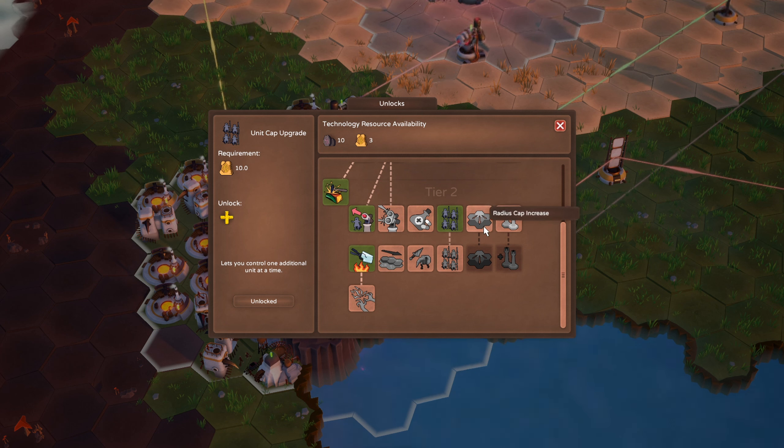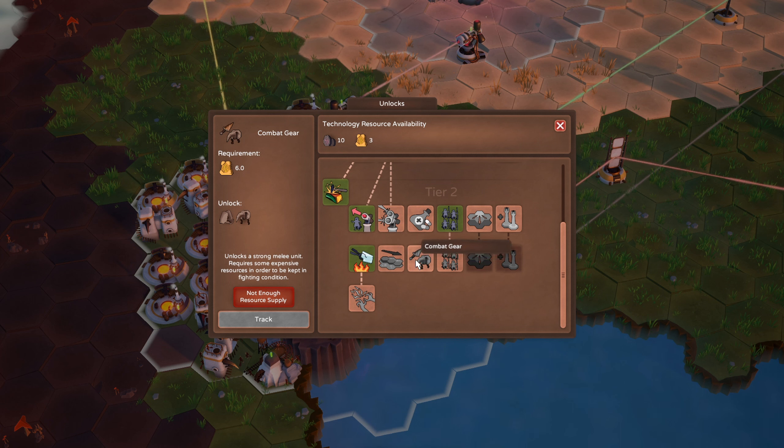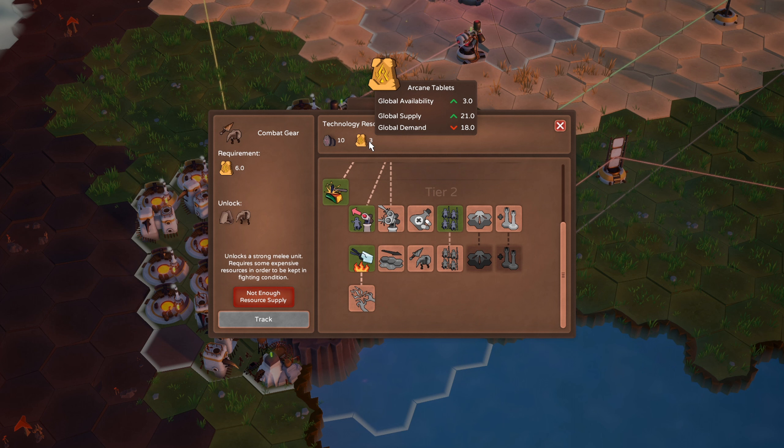We unlock the unit cap, we still couldn't battle. Radius cap increase - cool, unlock six more population there. Let's see - this unlocks a strong melee unit, requires some expensive resources to be kept in fighting condition. So this would unlock combat gear but we still have to make armor and combat gear, and we need to upgrade our arcane tablet production.